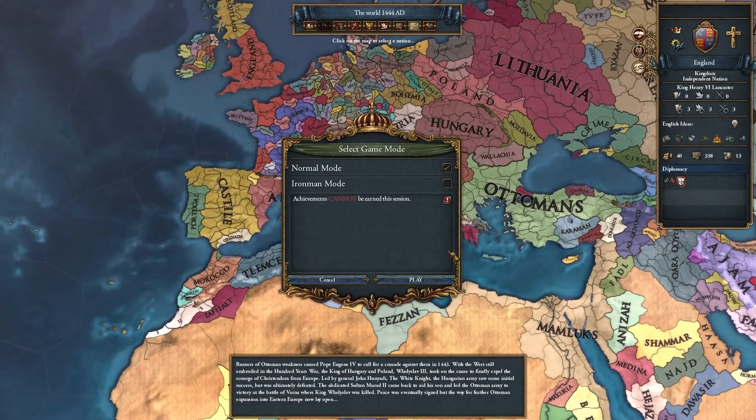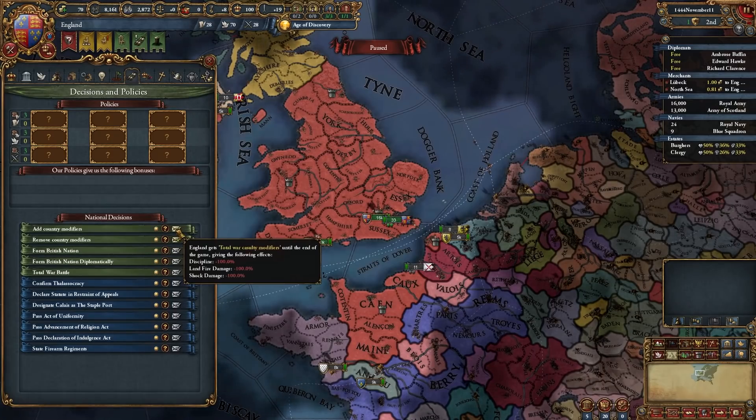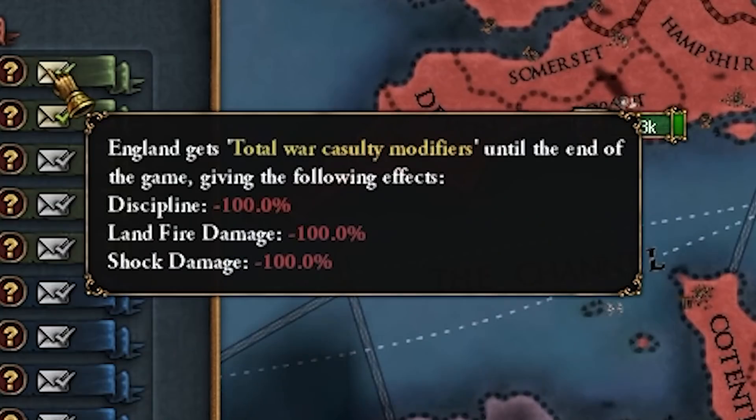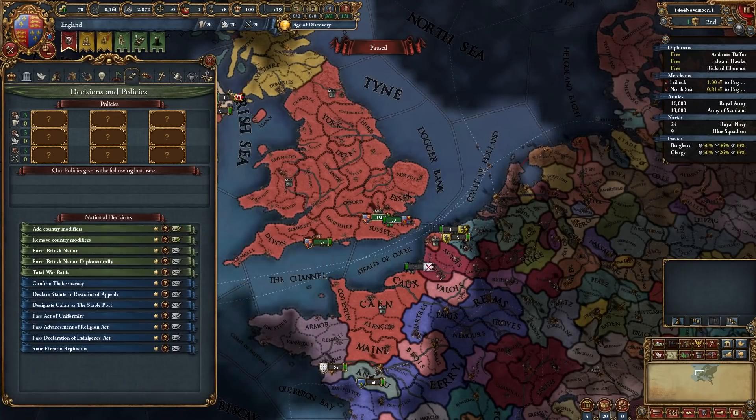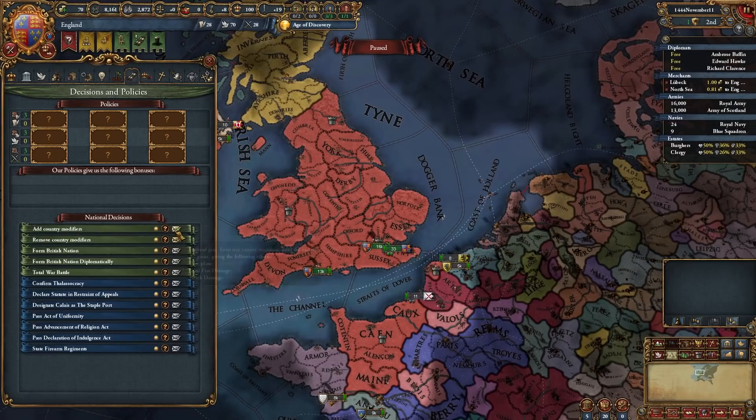So ladies and gentlemen, of course we're going to be playing as England for this. First things first, we need to add this modifier which gives us discipline minus 100. That means we can't do any damage, so all damage will come from the battles.